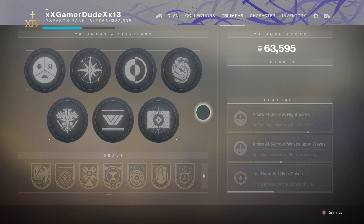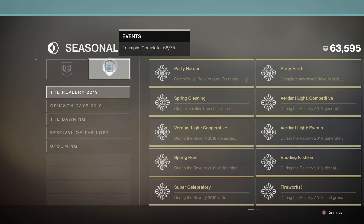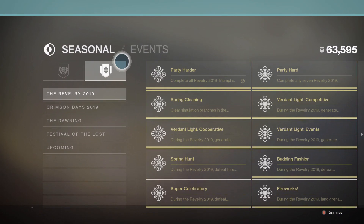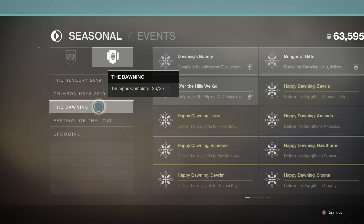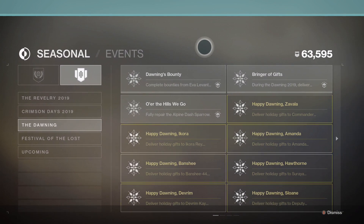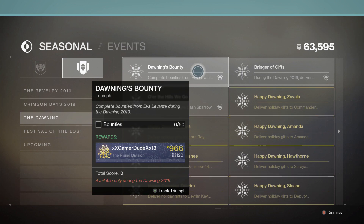Before we get all that, let's show you the triumphs that you can get for the Dawning. So if you go into the seasonal events here, right here in the Dawning, there's 9 new triumphs for you to complete. The first one is relatively straightforward — all you have to do is complete 50 bounties from Eva Levante during the Dawning event, and you'll get a brand new emblem. Remember, all these are only available during the Dawning, and this is a 4-week event, so you've got plenty of time.